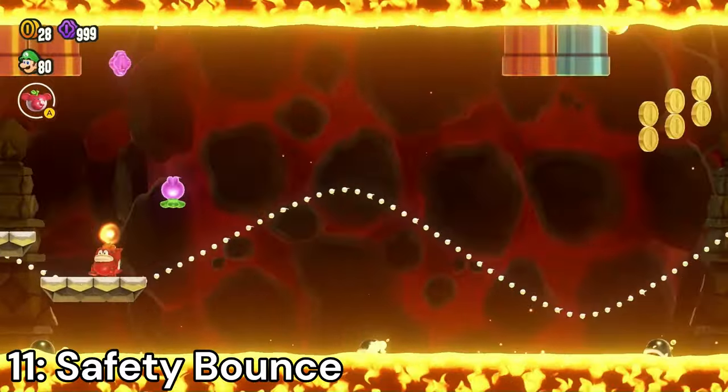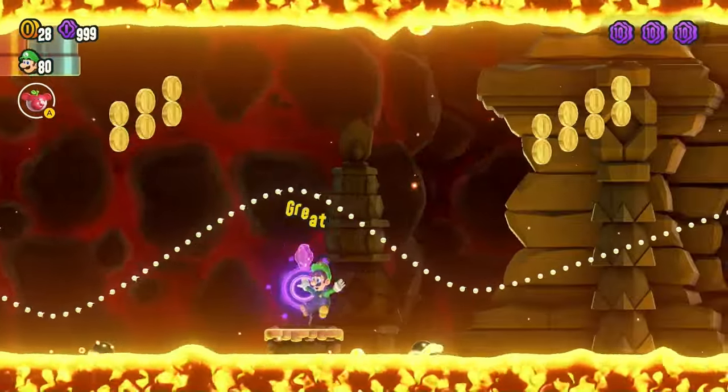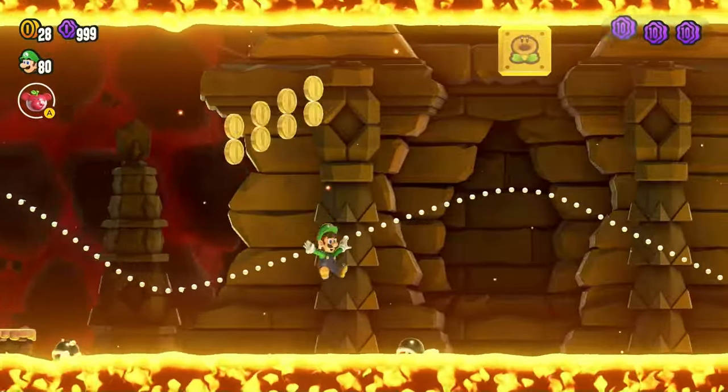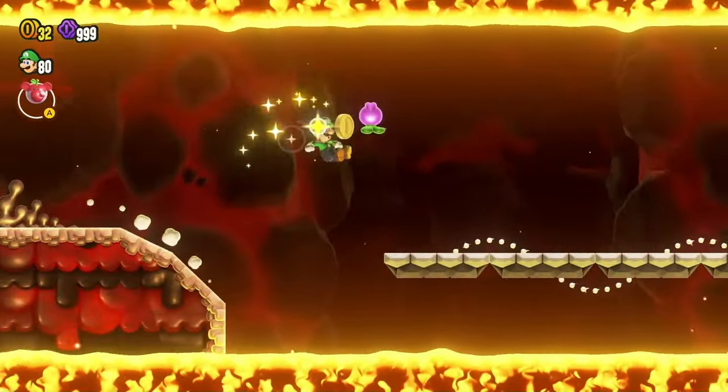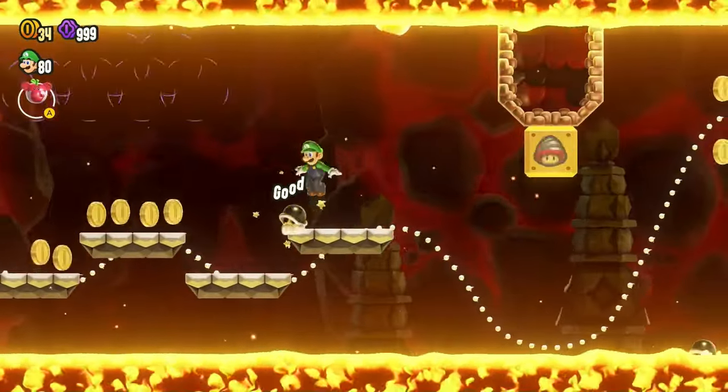Safety Bounce — this badge saves you when you fall into a pit, lava, or poison. It's actually a pretty useful badge to use on the harder levels, and in general it's fun to use because you get a huge height boost. But there are badges that are much better for gaining height.